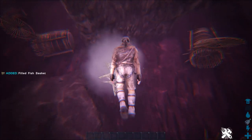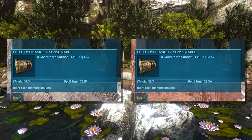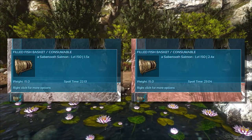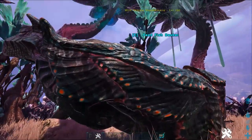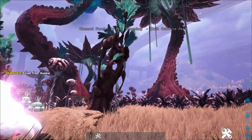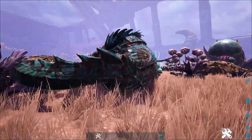The type and level of the fish doesn't matter, only the size. To test this, I spawned and trapped two level 150 Sabertooth Salmon — one at 1.5x size and the other at 2.4x size. The 1.5x fish provided 15.8% taming effectiveness on a level 150 Shadow Mane, while the 2.4x fish provided 22.6%.